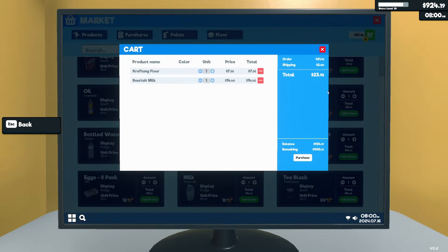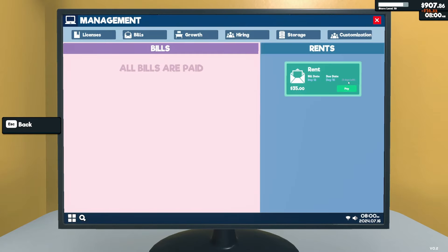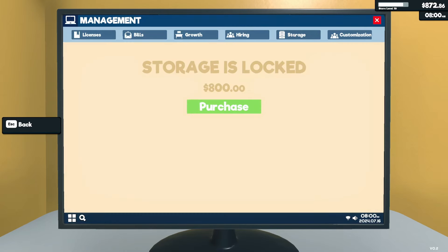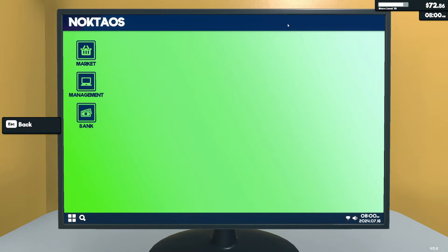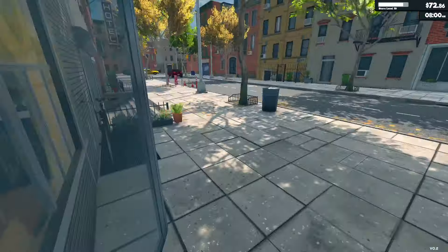I'm realizing I need like three of everything. Let me double-check the cost — 800 or something. Let's check management and bills: 16 and 35 as usual. I'm not seeing anything here about the cashier's wages. You know what, let's go ahead and purchase the storage for 800. Oh, I think I may have goofed — I need money for items.